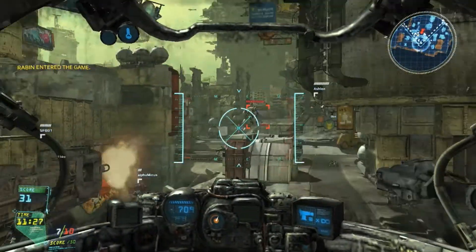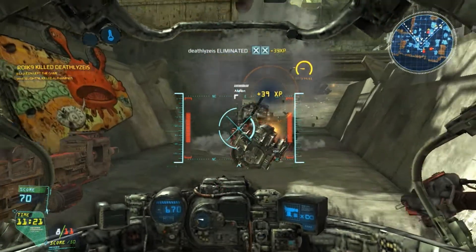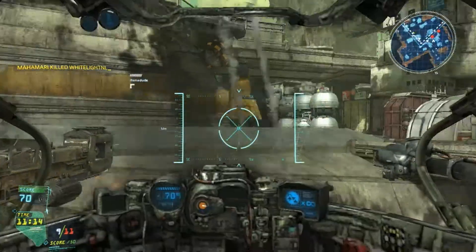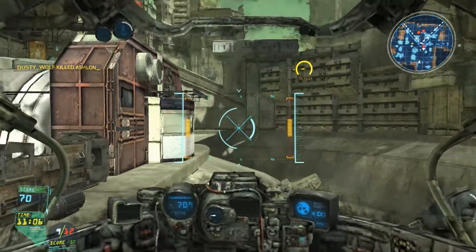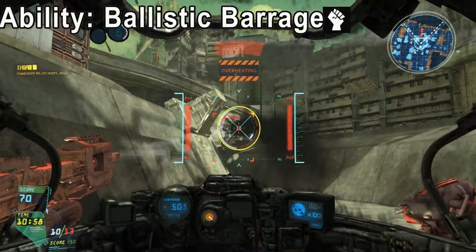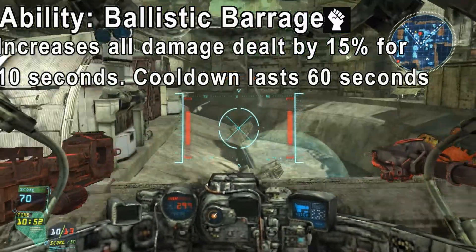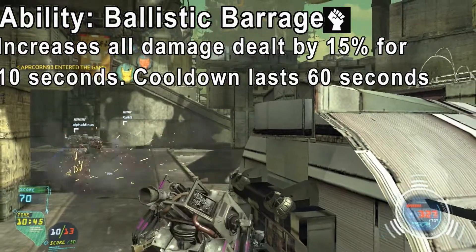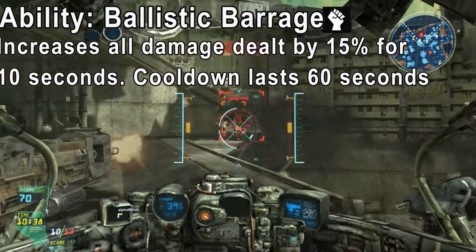Now we're going to move on to the ability. As I mentioned in the previous in-depth episode, all mechs have a particular ability, and it is used by pressing the F key. The ability for the Berserker is called Ballistic Barrage. The Ballistic Barrage increases all damage dealt by 15% for 10 seconds — that's a pretty high number. Ten seconds isn't the longest time, but it can seriously help you win a gunfight. The cooldown lasts for 60 seconds, which is equivalent to 1 minute.